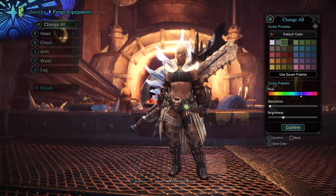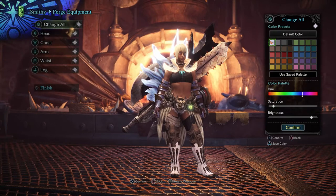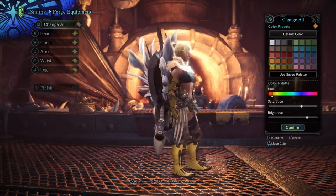To finish up on our customization options, you can change quite a bit of the armor to match either your weapon or add in your favorite color. Personally I just choose to stick with black, or depending on the weapon, possibly white.